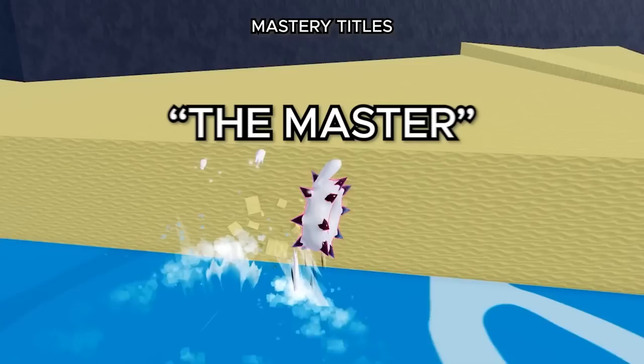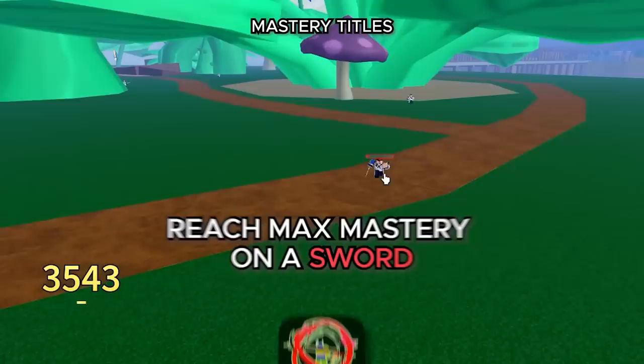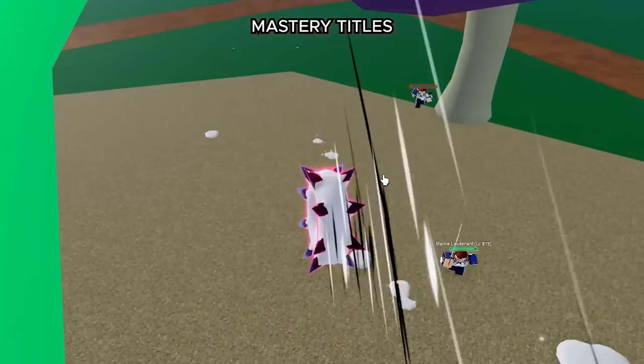Now moving on to Mastery. You get the Master title for reaching max mastery on any sword or gun, and also for the same thing you get another title called Unbreakable Will. Next up we got Fist of Death, which requires reaching max mastery on a fighting style. When you reach max mastery on a sword you get Godblade, on a gun you get King Sniper, and on your fruit you get Beyond the Sea.